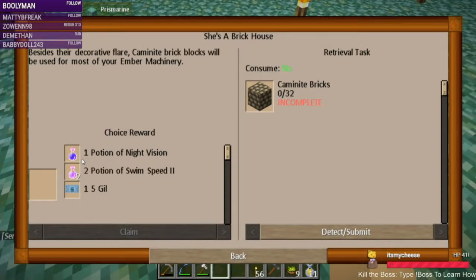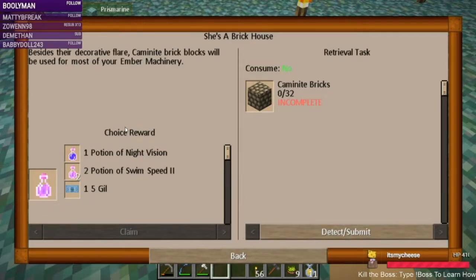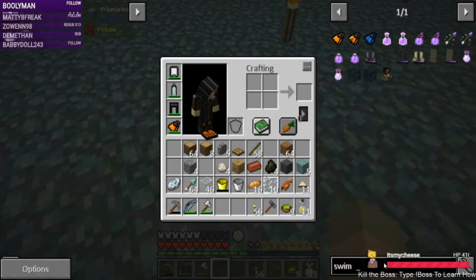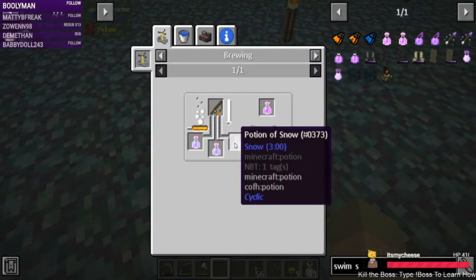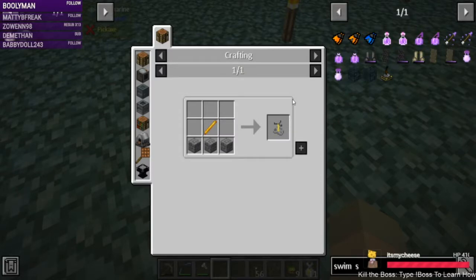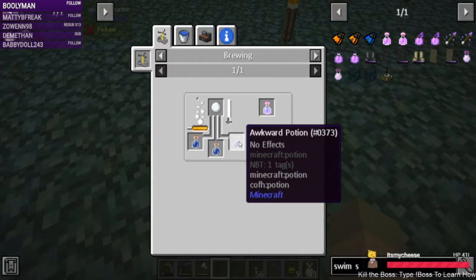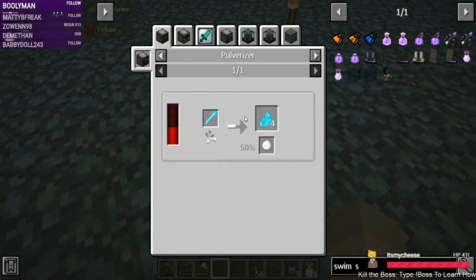We can either do Caymanite bricks which gives us swim speed or night vision. I'm not gonna get the money — I want the swim speed. How do you do swim speed? This is with a carrot on a stick, but we don't have a brewing stand, and that's the hesitation. We need to get to the Nether at some point, or find blaze rods in some other way to do it with a potion of snow, which means snowballs — and I don't know where to get snow.